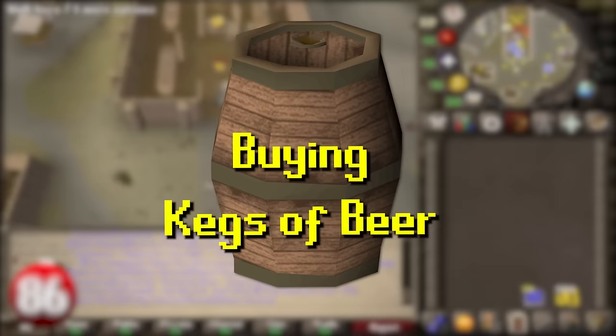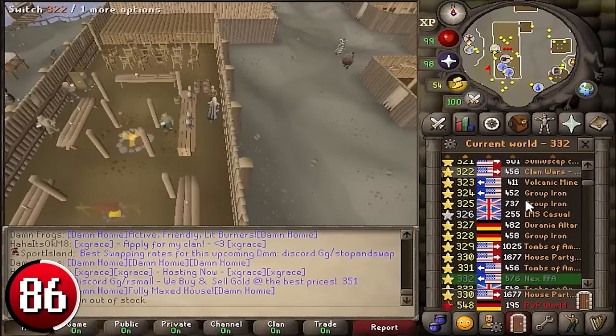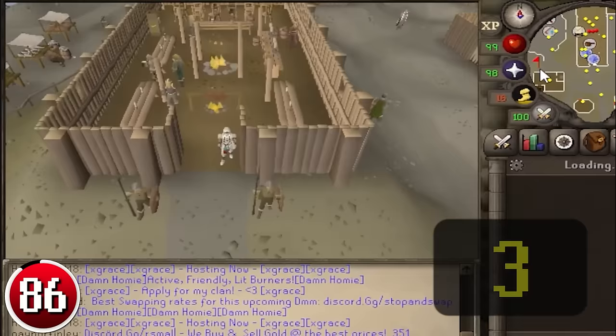Buying Kegs of Beer: Thora, the barkeep in the Relekka Long Hall Bar, sells Kegs of Beer for 325 to 575 coins each. Kegs of Beer boost your strength but not enough to make them viable, so they're a novelty item to collect. This method purchases them from the shop and deposits them via the bank in Relekka Square. Approximately 100 inventories per hour are possible, making you 1.2 million GP an hour.